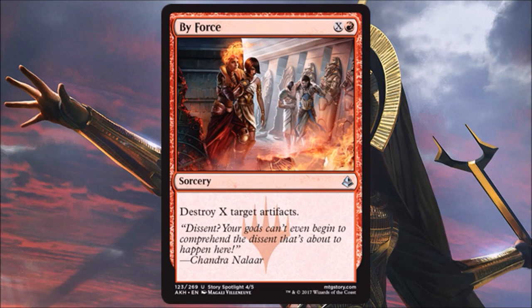Buy Force is one of the artifact hate cards for red — pretty economical at sorcery speed, an X spell with one red that takes out multiple artifacts. This set is doing a great job of hosing Kaladesh, which isn't unusual — Wizards gives you cards to take out the previous block. For limited, this is a sideboard card. For standard, it's also a sideboard card, especially early in the format when people might still try Mardu Vehicles.